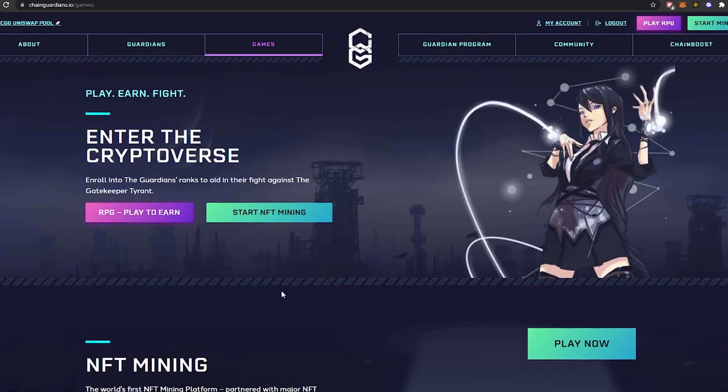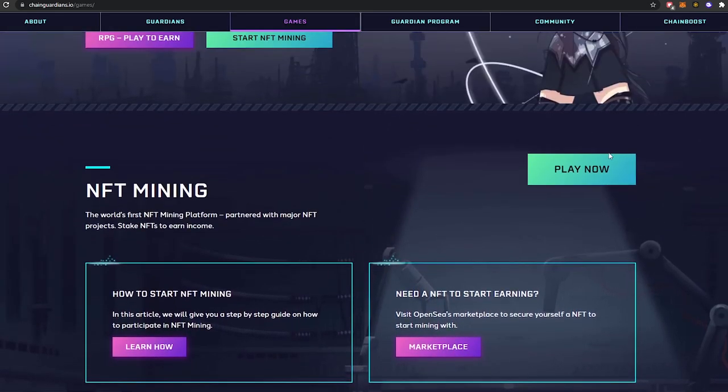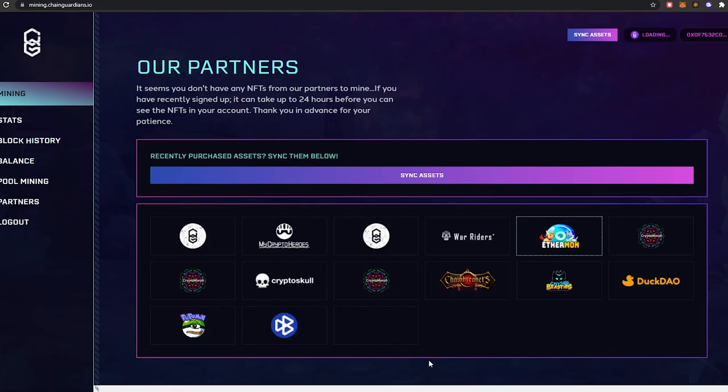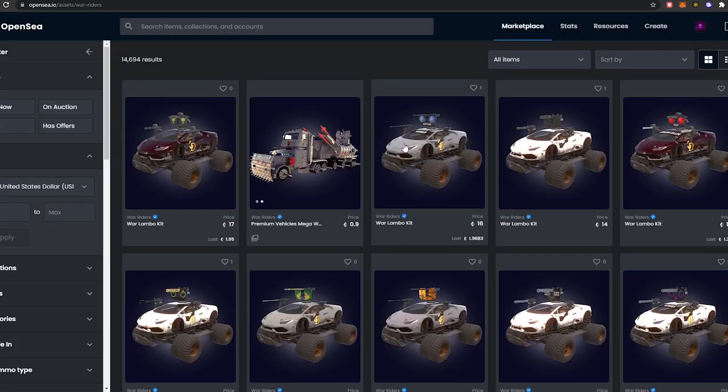Let's look at the staking. They say 'play' but you're really just staking an asset. If we go to 'play now,' here you have all the partnered stakeable NFTs for their platform — some you will recognize and some you won't.